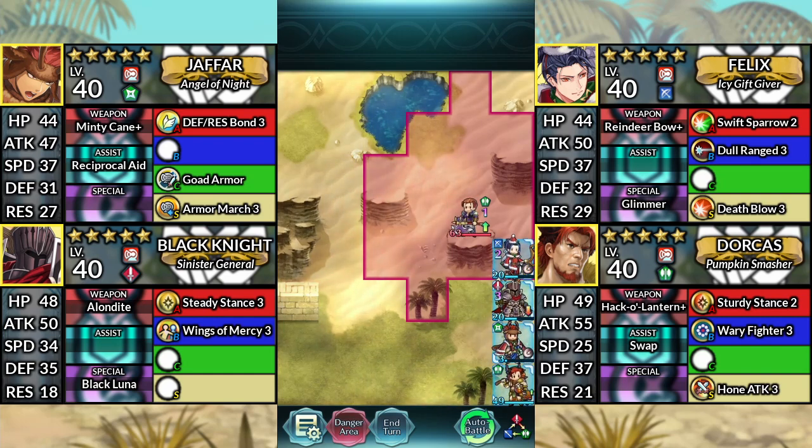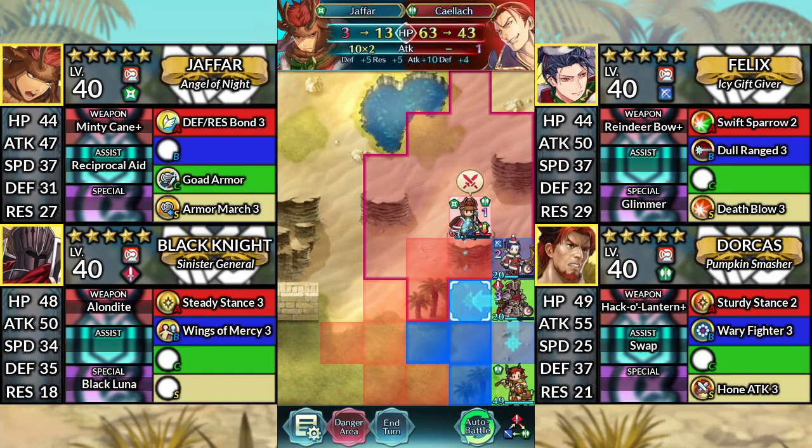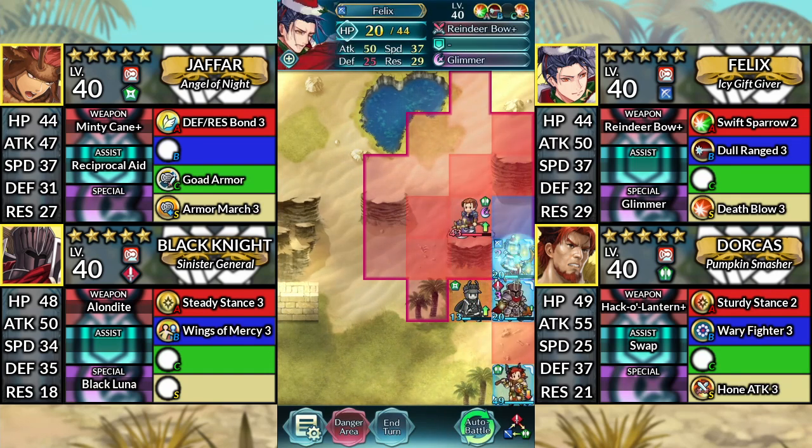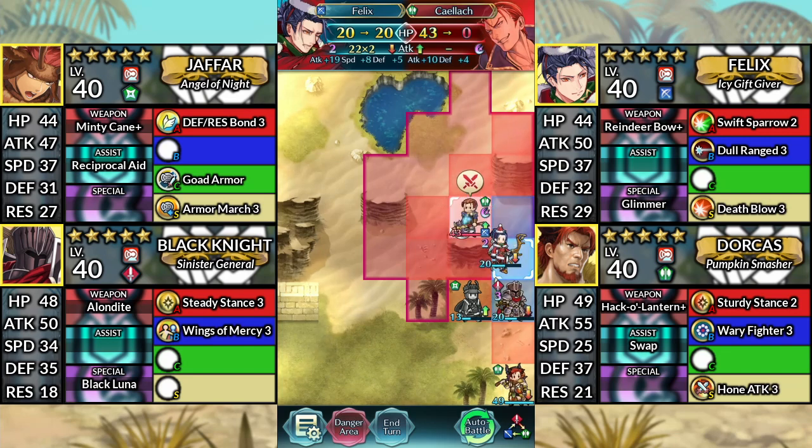Turn 5, move Jaffar up to the left and attack Caellach. Finally, use Felix and finish off Caellach.